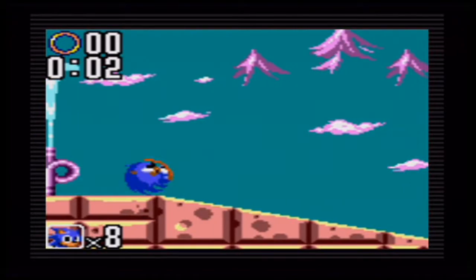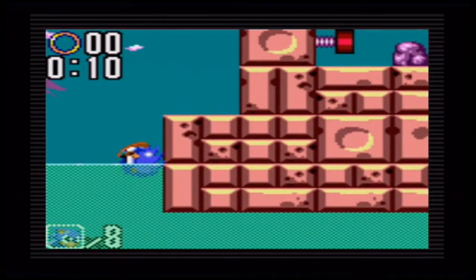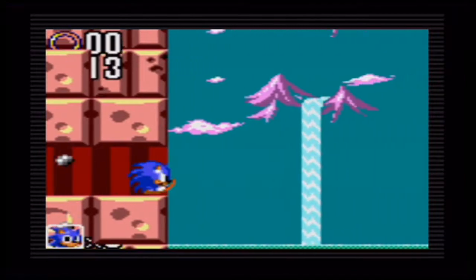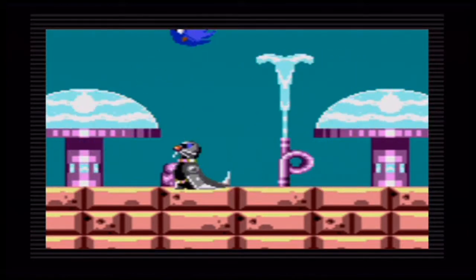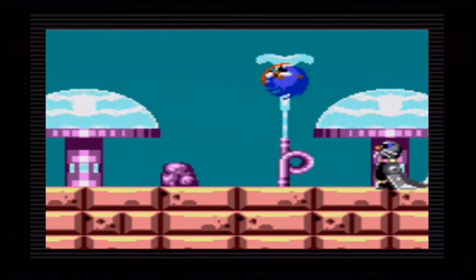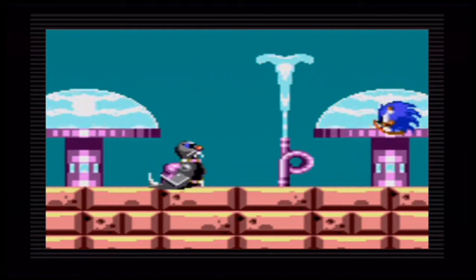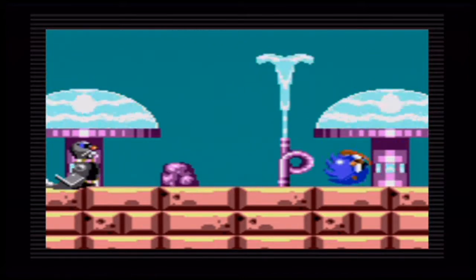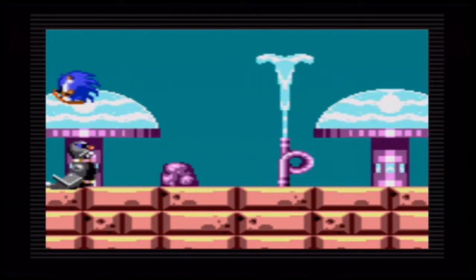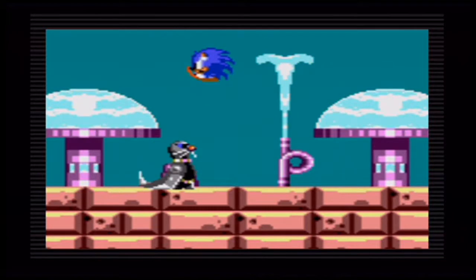Now we move on to Act 3 of Aquatic Lake, where we deal with the next boss. Unlike Sonic the Hedgehog 1 where you fight Eggman's contraptions, here we fight Eggman's robots — Dr. Robotnik's robots. The third boss is a seal, whose weak spot is his nose. Every time he extends his blue nose, that's when you can attack him. He'll catch you off guard with seal tricks — I'm assuming he's performing circus tricks, but he's made of robots. It's pretty easy for the most part.